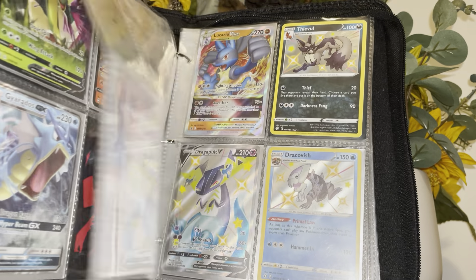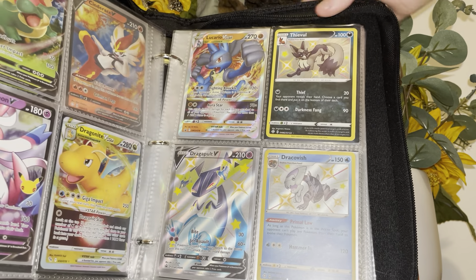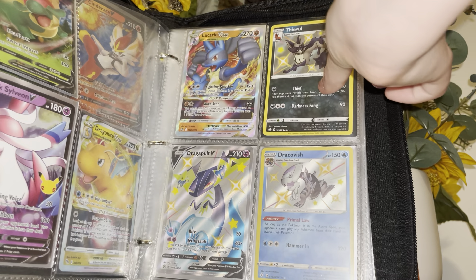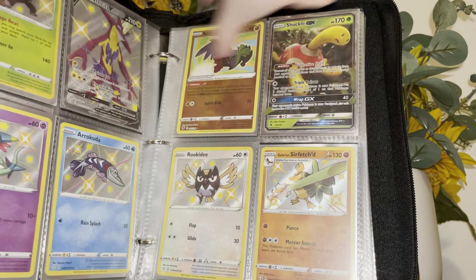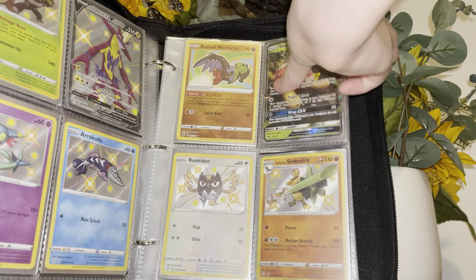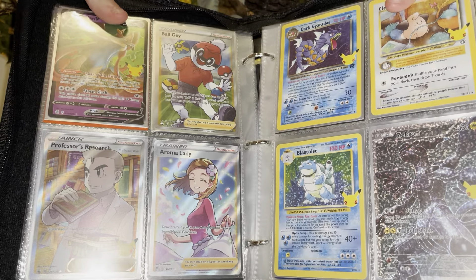Yep, right on. Then we have a Dragonite V-Star, Dark Sylveon, then an Appletun V, actually Lucario V-Star, the evil Dragapult V, and then Dragonfish. We have more shinies and one Radiant, and Shuckle GX.